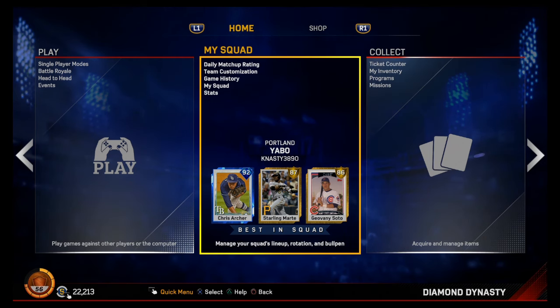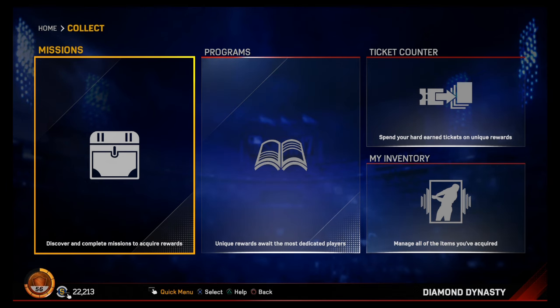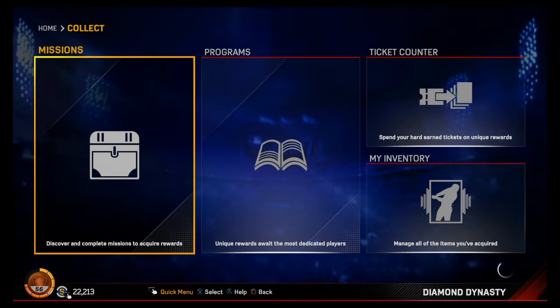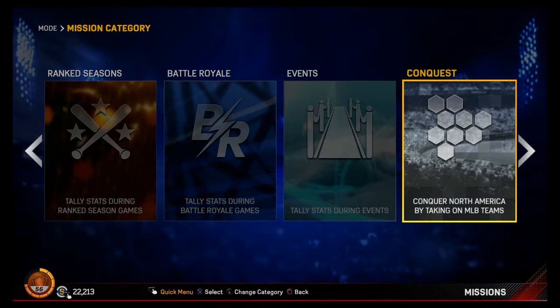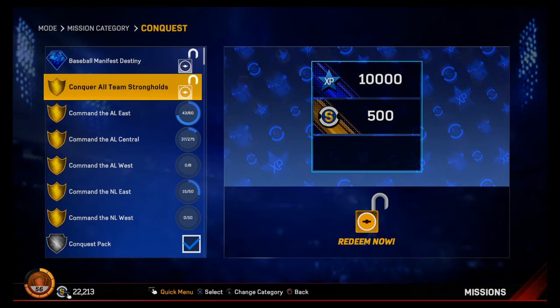Hey, what's going on guys, this is K Nasty 3890 here. I'm back on MLB 17 The Show Diamond Dynasty and we have just finished the conquest — the whole thing, we got it all done. It took a little longer because the first couple days I did not know how to stop games from going to queue. We got our packs — if you guys haven't seen, you get some very good cards, so I highly recommend if you're not done with conquest yet, try to do it as quickly as possible.